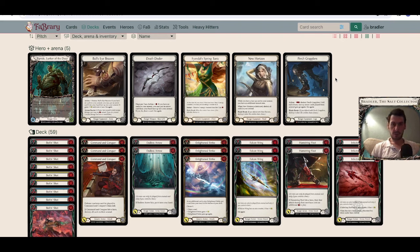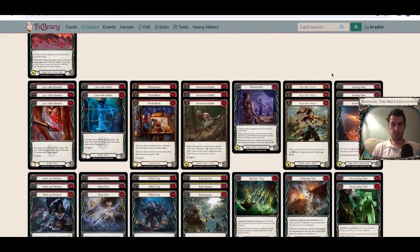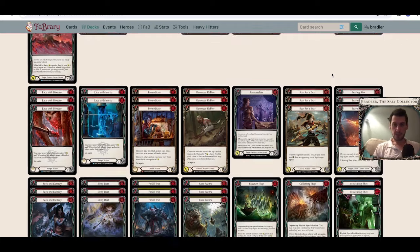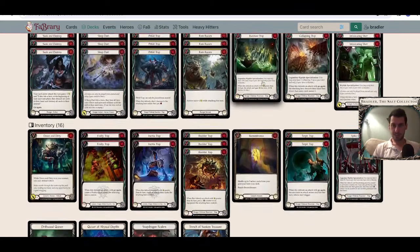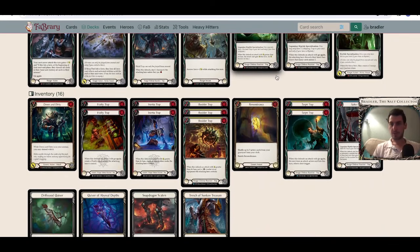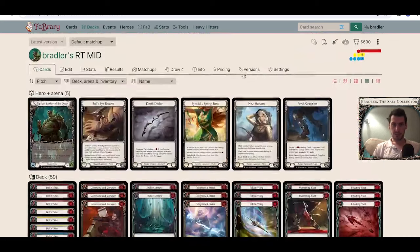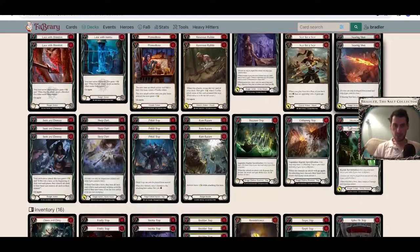There is some blocking, okay, some blocking. But I need to change it a bit because it's not aggro enough. What I mean by that is I think I have too many traps. I want to mainly play Tunic and Death Dealer, which means I need arrows to go into arsenal at the end of my turn, not traps.